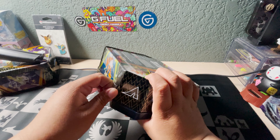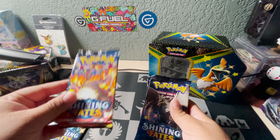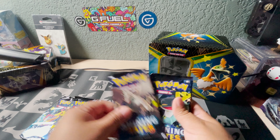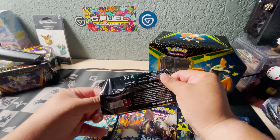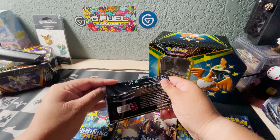Let me show you guys the tin - you guys have seen it, some of you have gotten Shining Fates already. There's a shiny Cramorant bird, and all these shiny Eldegoss. We got that shiny birdie and of course our six tin packs. We got Toxtricity, Dragapult, shiny Charizard, Corviknight, Dragapult, and the shiny Charizard.